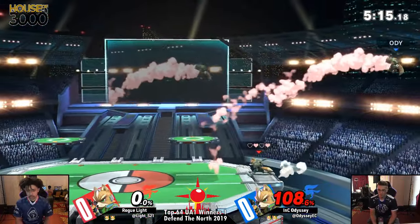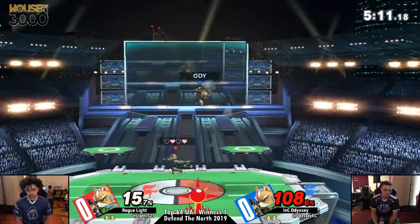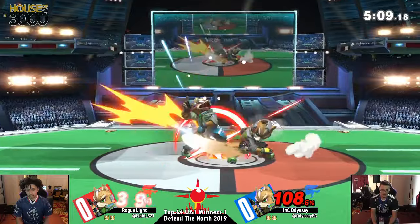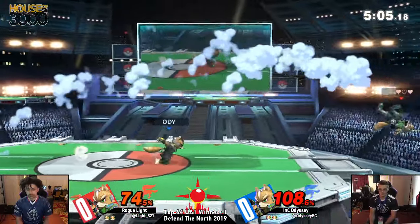Jump out of shield is such a good option in this game, but all the top players know that it is, and so Odyssey scoped that out. New Light wanted to get in the air, now it goes for the combos. 51% in timing, oh my God. Odyssey.